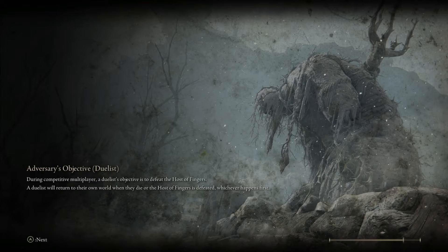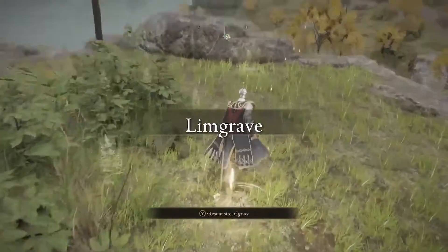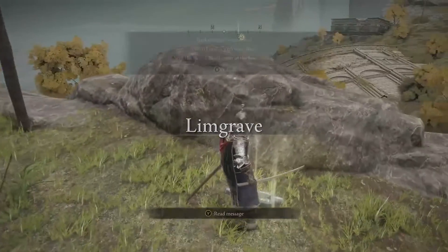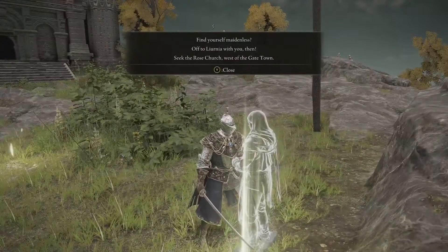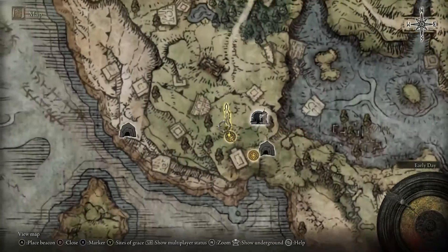Once you've done that, you're going to either speak to the guy or he's going to leave a message on the floor. As you can see, he's gone — there's a message on the floor now. You're going to read it; it says 'find yourself made unless,' and then you need to go over to a certain area.